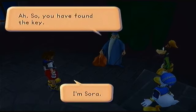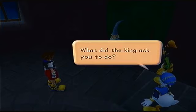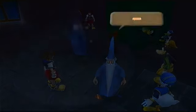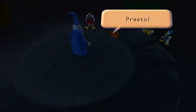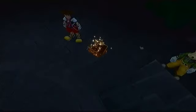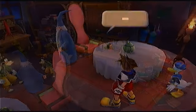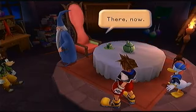Merlin asks who Sora is, and Sora says he found the key. Merlin does a magic trick — 'Presto!' He means pesto — it's time for a snack. He has to make his prune juice. I keep thinking of music from the Sorcerer's... not Sorcerer's Stone, that's Harry Potter — the Sword in the Stone! Yes. Merlin says the King asked him to train Sora in the art of magic.